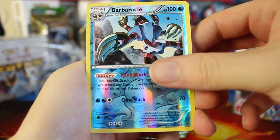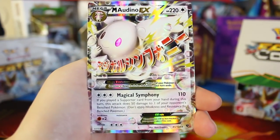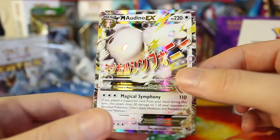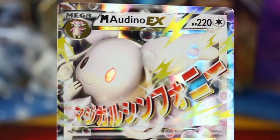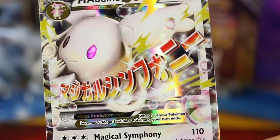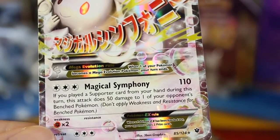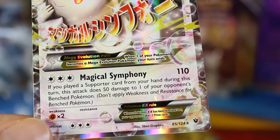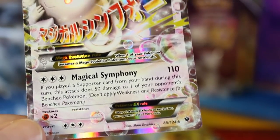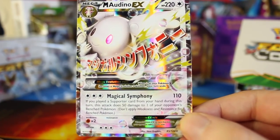The last card of the first pack is a Mega Audino EX. So it looks like Mega Audino is finally getting a card — that's pretty awesome, starting off with a great pack. Its attack is Magical Symphony: if you played a Supporter card from your hand during this turn, this attack does 50 damage to one of your opponent's benched Pokemon. So there you go — Mega Audino EX in the very first pack. Really surprised to see that.